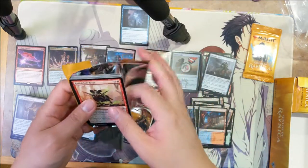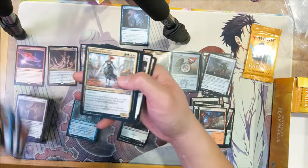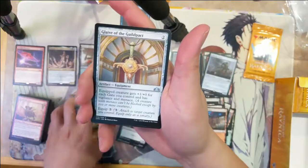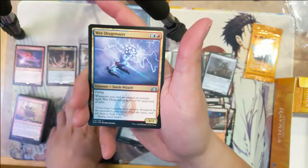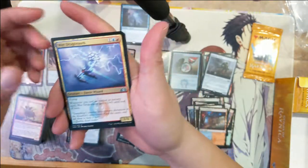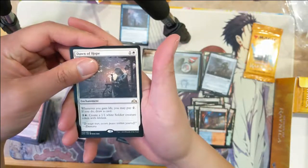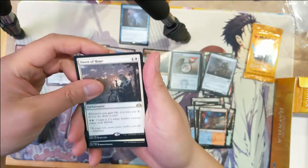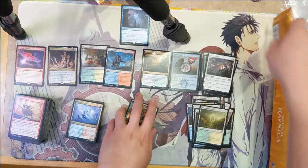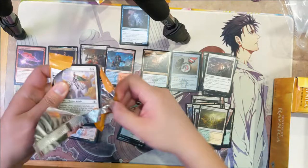Alright, two packs left! Conclave Cavalier — I actually like this card. Dawn of Hope: whenever you gain life, pay two, draw a card.